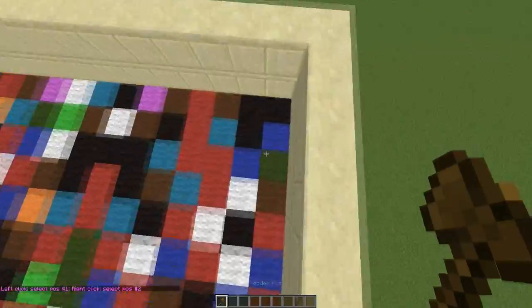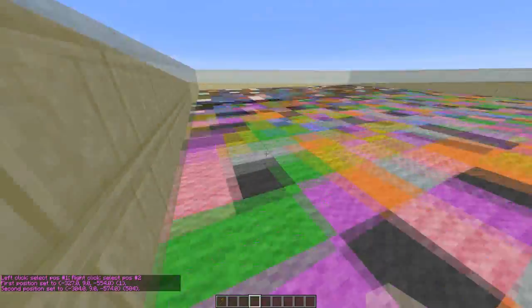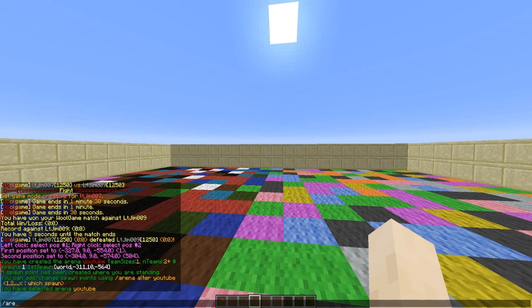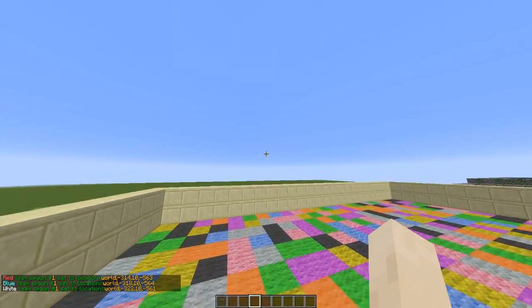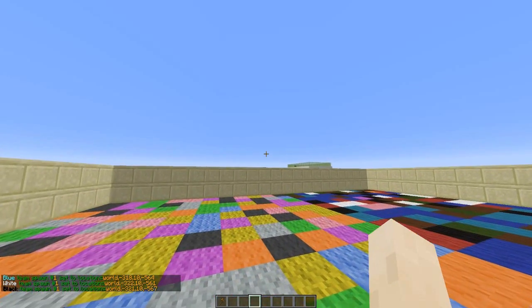Similar to the others, we need to select the floor — very simple. It has a very easy way of setting up. You do 'wg create' followed by the name of your arena, which sets the spawn as well. You can also change this by doing 'wg alter youtube 1', and you can add more spawns by changing the number to two, three, four, or however many spawns you want.